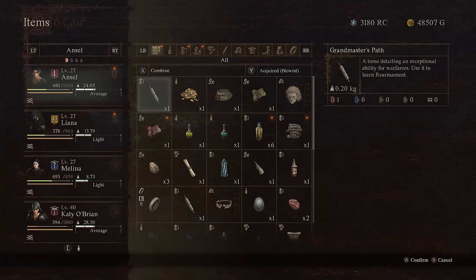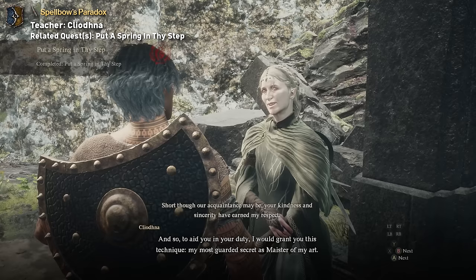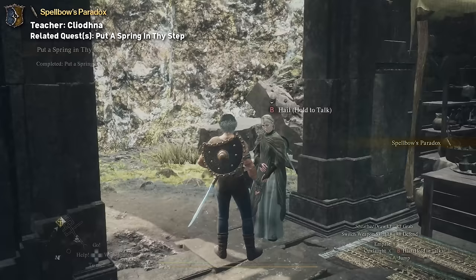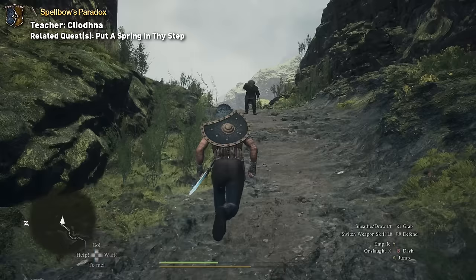Then we have Magic Archer. The tome for its maester skill is called Spellbow's Paradox, and this helps you learn the skill Martyr's Bolt. This is given to you by Cleodna after completing the quest Put a Spring in Thy Step. The quest is started as soon as you make your way through Drabnir's Grotto and run into the old man named Gaustoffer in the middle of the road.